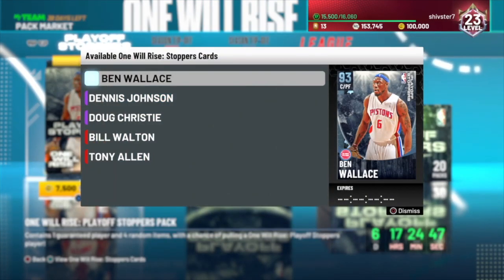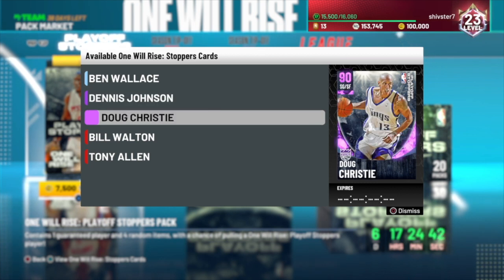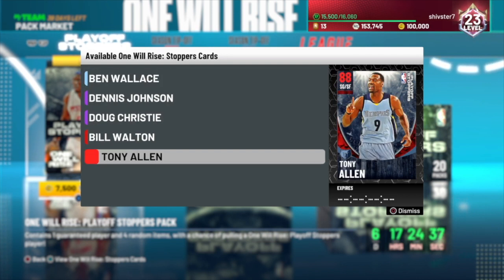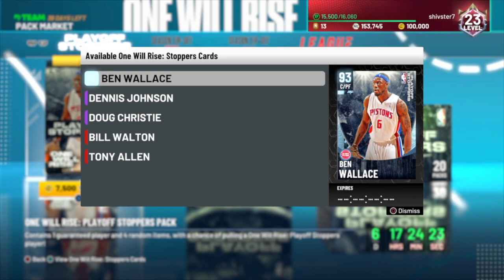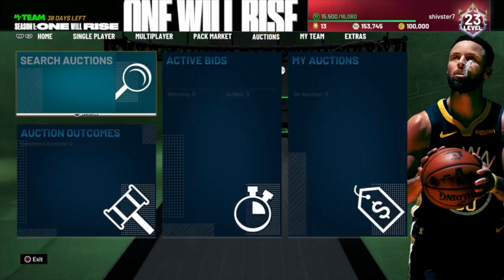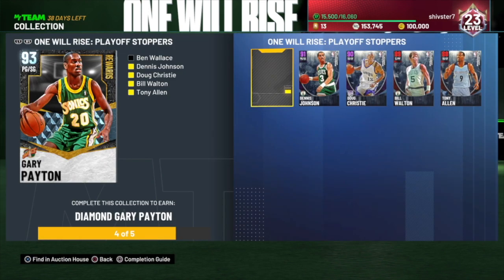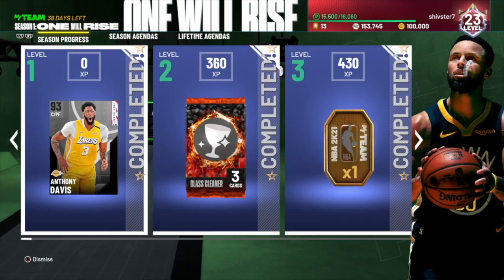We got these packs right here. Diamond Ben Wallace came out today — probably one of the best centers in the game right now. We got Amethyst Dennis Johnson, Amethyst Doug Christie, Ruby Bill Wallen, and Ruby Tony Allen. All five of these cards are pretty good guys. I've tried all of them except for the Ben Wallace now, and I'm probably going to try that Ben Wallace out later. Maybe lock in that collection because locking it in gets you a Diamond Gary Payton, which is probably one of the best point guards in the game. He's got some nice height, nice defense, and definitely probably has Hall of Fame clamps — that Diamond Gary Payton is going to be a demon for sure.